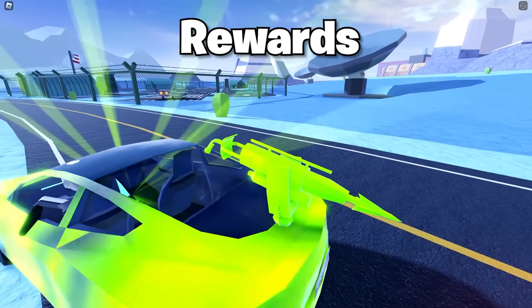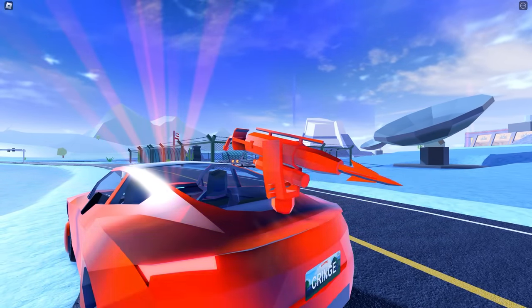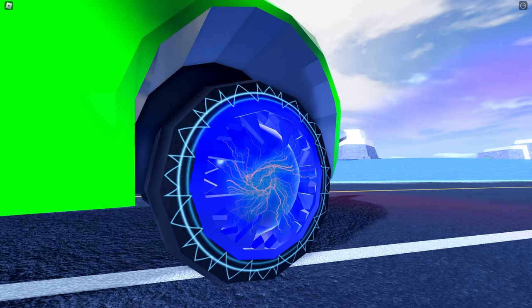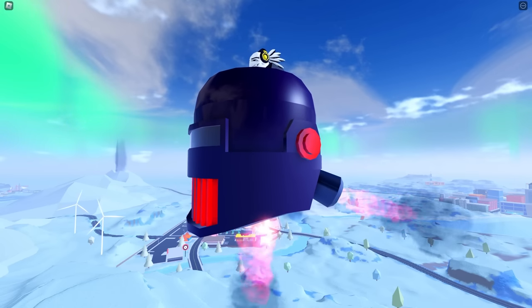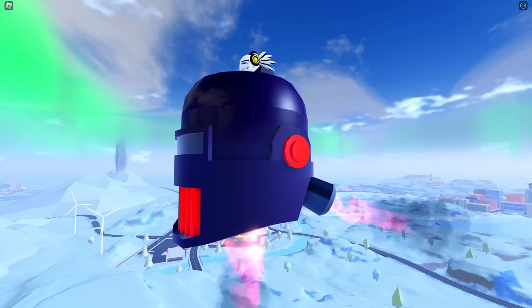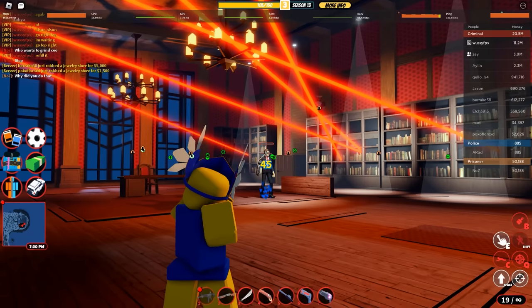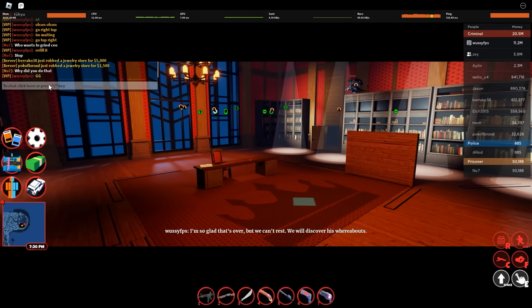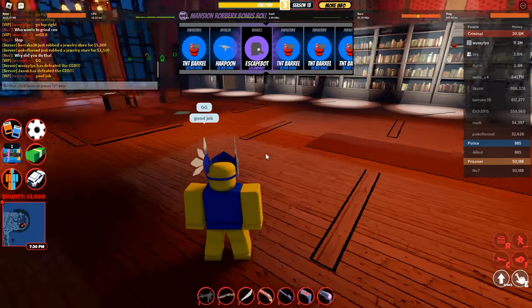Now let's get into the rewards. You get $16,000 cash, and you can also get a cool harpoon spoiler, electrostatic rims, and most importantly the Escape Bot vehicle, which has a 15% chance of dropping. There's also one more reward — the best one — the hyperchrome. You have 2x odds of getting a hyperchrome from the mansion than normal, which is pretty broken if you want to get hyperchromes. I've seen people get a level 5 from it.